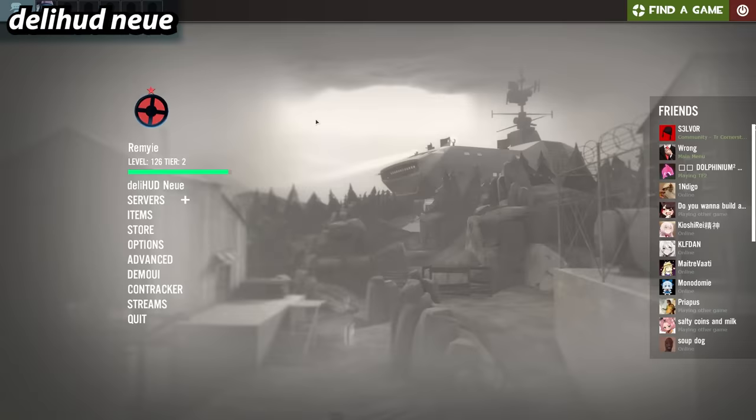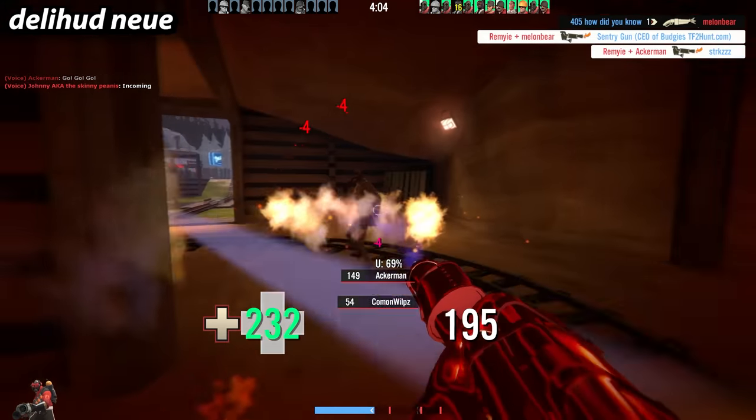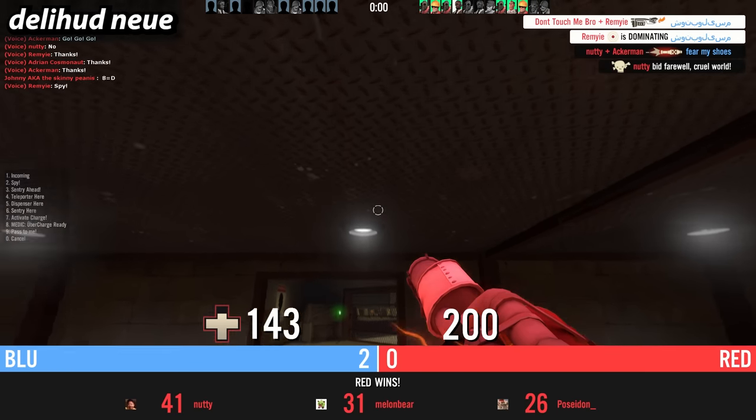Deli HUD is a HUD that looks bad on the main menu but gorgeous in-game. I seriously like how it looks in-game, but the main menu — I don't know if they even tried to make it look good. So yeah, don't judge a book by its cover I guess.